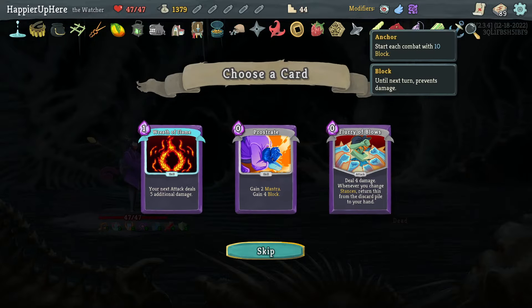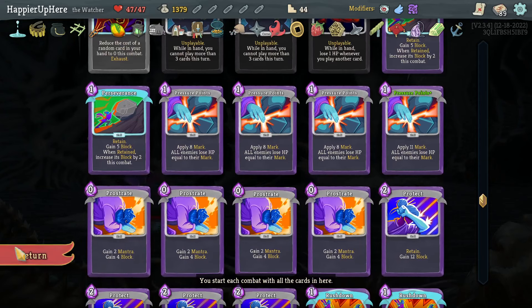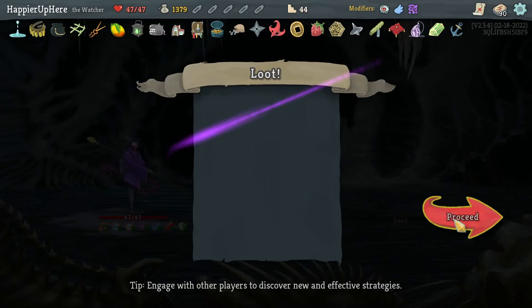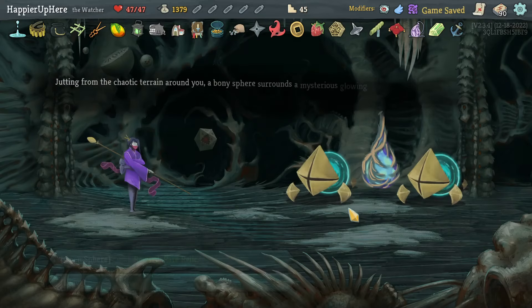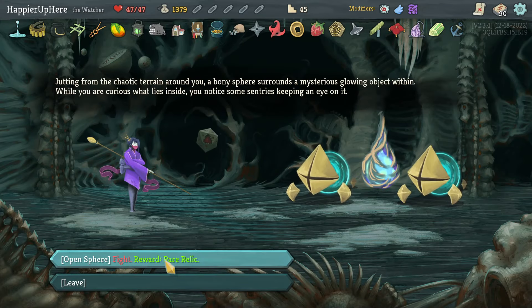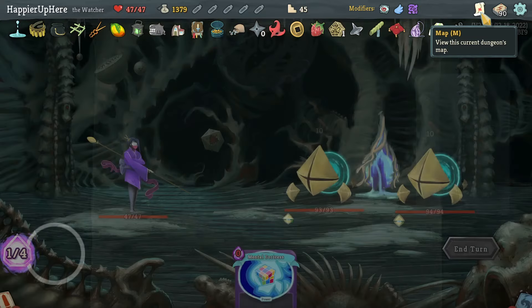Flurry of Blows, Wreath of Flame, or Prostrate — I have enough Prostrates and Flurry of Blows, so I'll take the Wreath of Flame. I almost forgot — I have to remove a rare card at a shop. I have four curses but I need one more curse, and I only have one more question mark room coming up. That might be a problem.